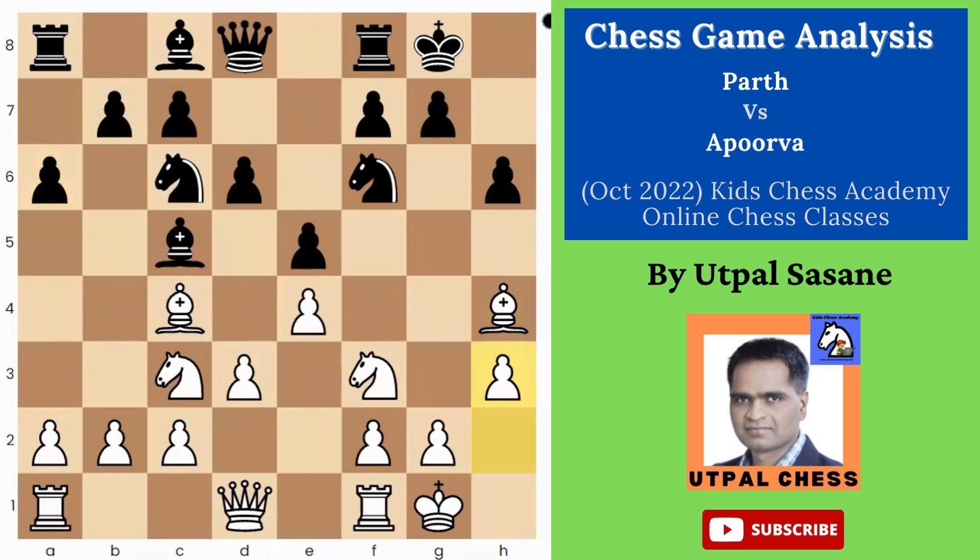a6, h3 is good — not allowing Bg4. b5 is okay. Nd4 was better here; you can exchange that knight. Black wants to make a draw or get equality, for that you could exchange some pieces — that's good. b5, the bishop has to move. Bishop d5 was better actually — you can pin the knight and there is a good threat. Here bishop b3, then b4 is unnecessary. You are forcing the opponent to do something which you don't want him to do.